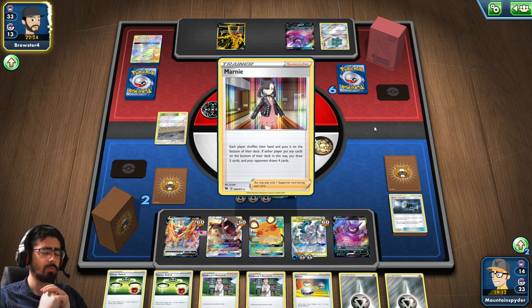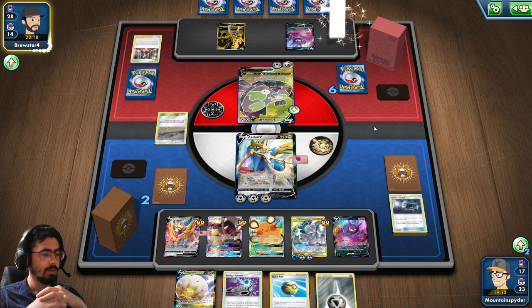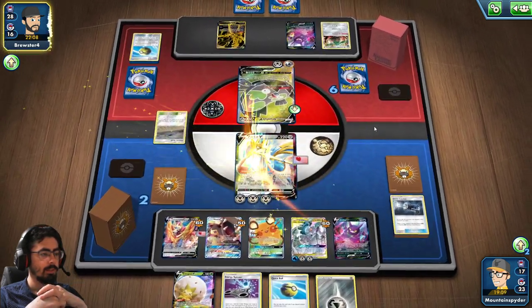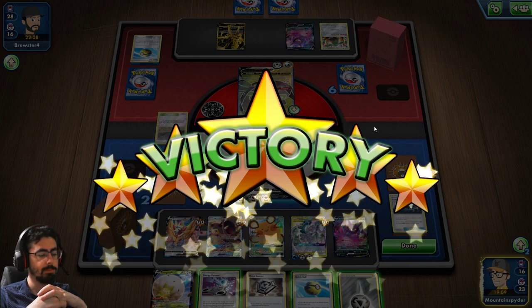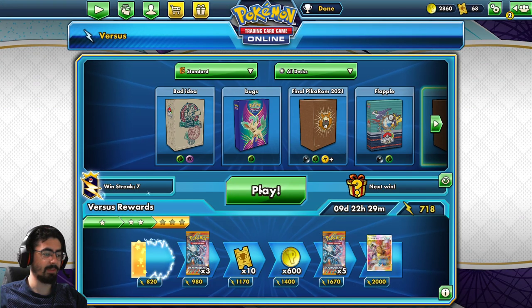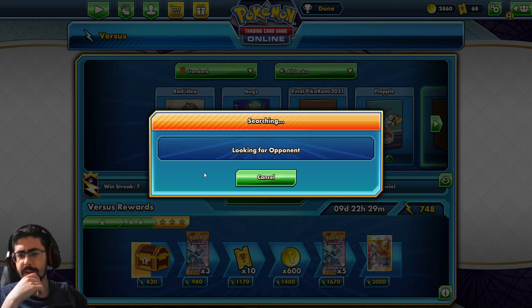Really good play from my opponent there. Nicely played. Can't retreat, which is the issue, but the game's mine regardless. Well played to my opponent — that was a bit closer than I was expecting. Let's jump into another one. ADP is powerful — it's a really, really good deck, a lot of fun to play with. Oh, 7 win streak! I think those 6 wins came from Unseen Depths — I was just grinding to get the last ADP yesterday.